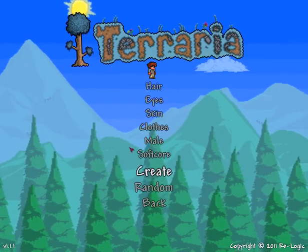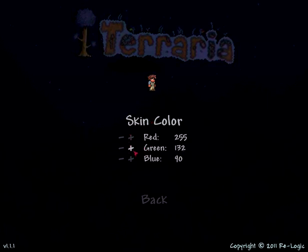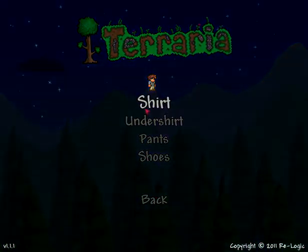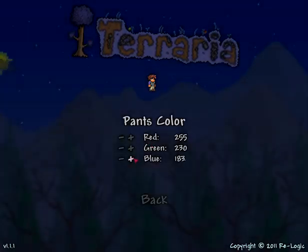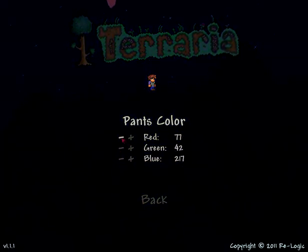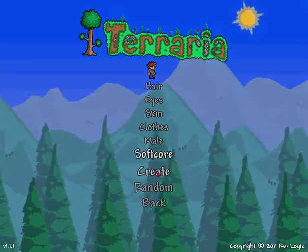Let's make a new character since this is my brother's computer, so let's just make it random a little bit. Brown eyes are okay. Trying to make a lighter skin. Let's change clothes. Make his pants blue — yeah, let's make him wear some jeans. He looks purple now. Shoes alright. Let's go soft core for now. Everything's good. Okay, let's create.